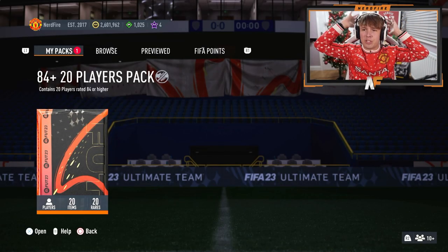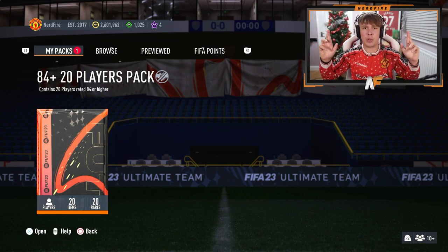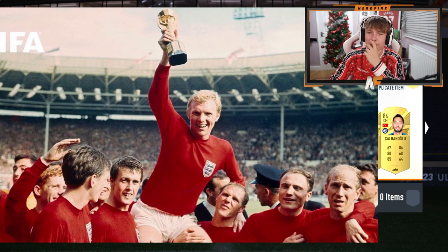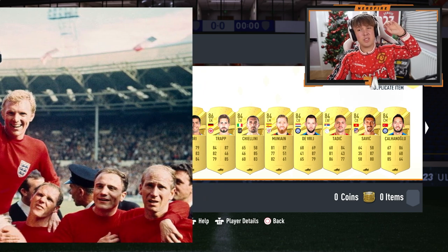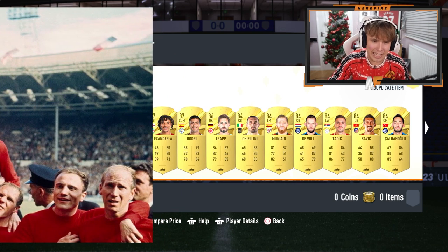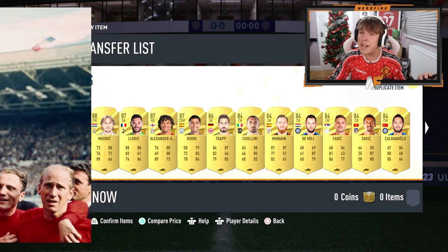We've got an 84-plus times 20 that I'm going to start revealing for the World Cup Phenoms. Please show me one of these brand new cards - I think we can also get one of the new batch of icons. We'll reveal right to left. First players - 84s, could be duplicates. First walkout - so these aren't duplicates. 86 Trapp, that's middle of the road. 87 Rodri, 87 Trent as well. Next up is 87 Lorice. Must be on to the final card.